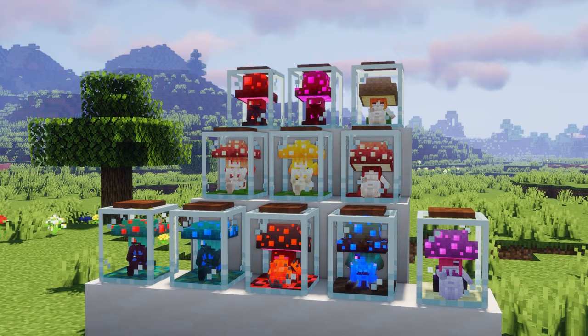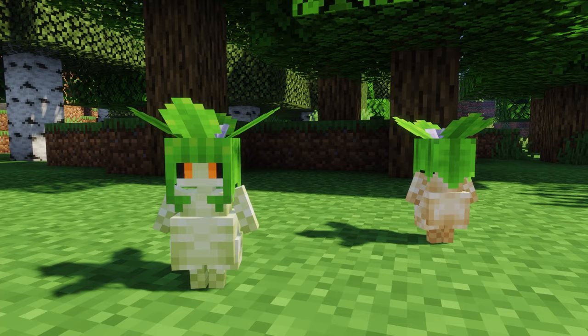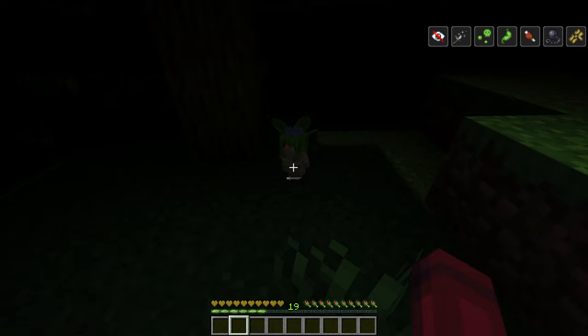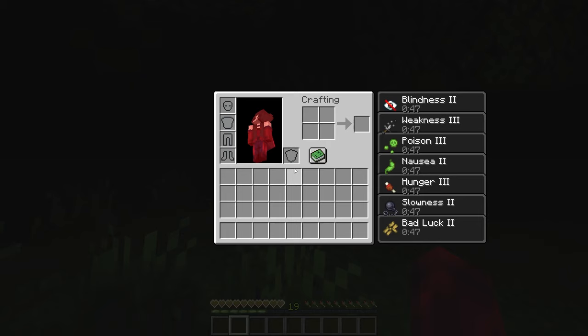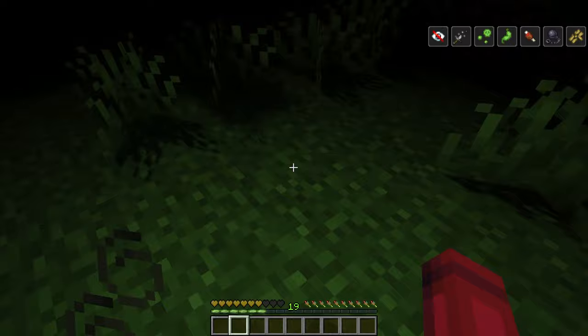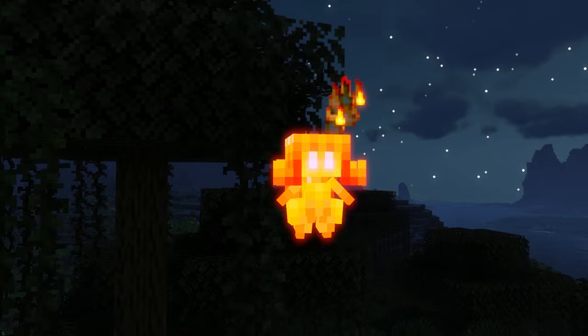Some other cool mobs added include the Mandrake, which spawns in forests and flower forests. If you find a Mandrake plant on the ground, you can use Bonemeal to summon the mob and be blessed with various effects when you feed them. But be careful not to hit them, as their screams can be deadly. There are also Wisps — magical creatures found in dark forests or swamps. Blue ones drop diamonds and green ones drop emeralds.